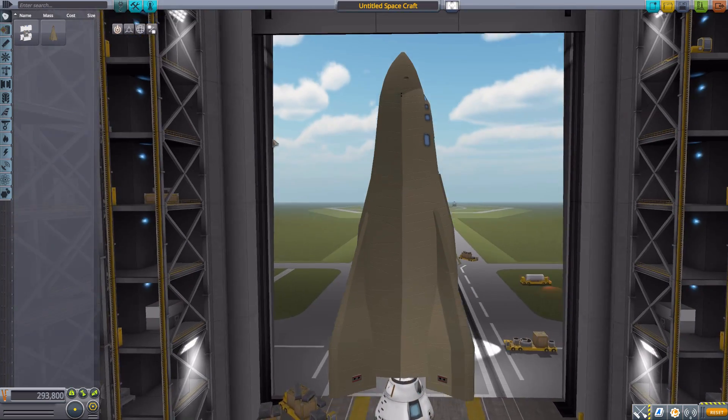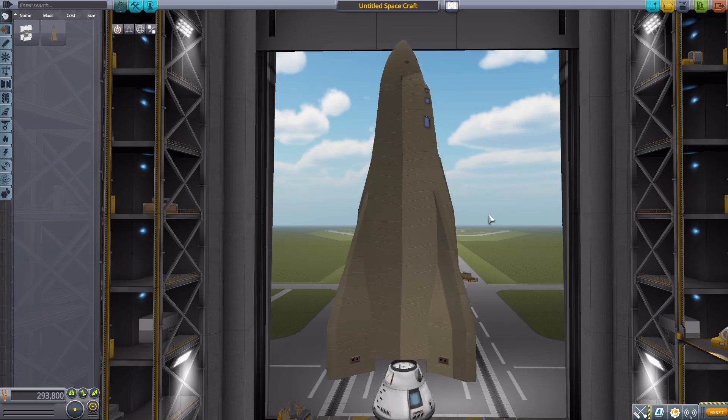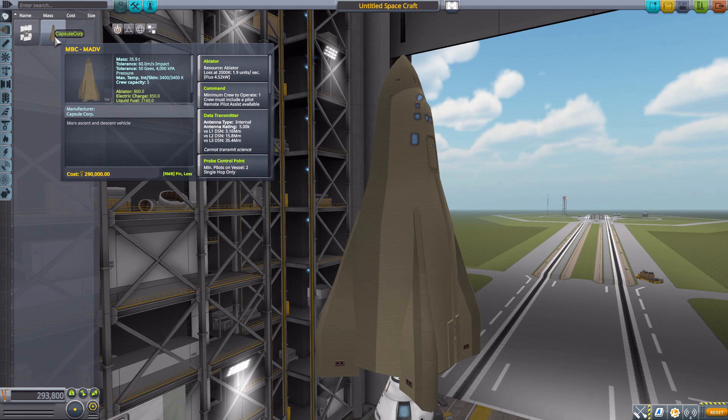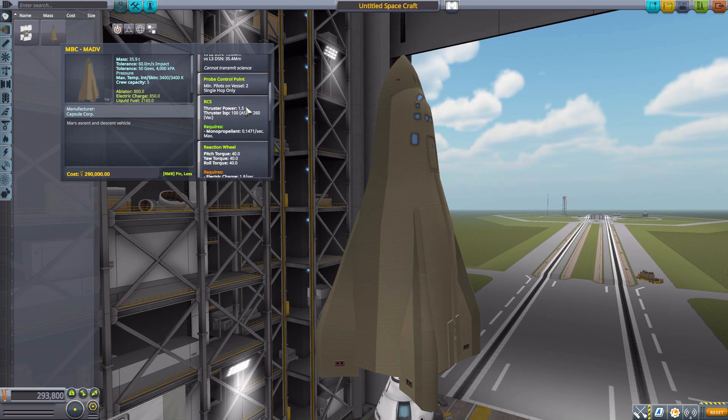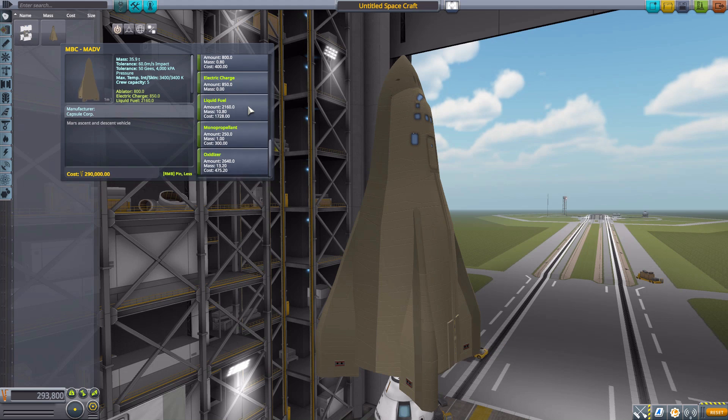Very nice look overall — I do like both the modeling and texturing on it. It does look Kerbalized, though not the usual all-white color we tend to see with parts, which is kind of cool. As for its stats, it has a maximum crew capacity of 5, requiring at least one crew member to operate. It has a built-in ablator, data transmitter, RCS thrusters at multiple points, a reaction wheel, the typical crew report, electric charge of 850, liquid fuel of 2,160, monopropellant of 250, and oxidizer of 2,640.